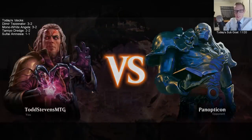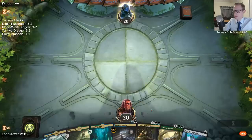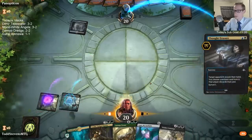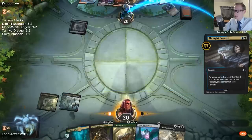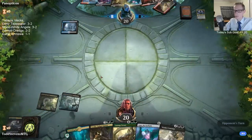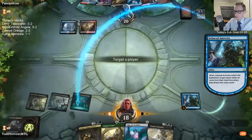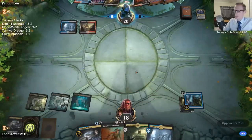Alright, match number three. I like the Sultai deck though — this deck is pretty sweet. Nicol Bolas, Liliana, Ugin — gross! We need more lands so Casualties of War is in the graveyard. Cycle, cycle all four — let's get land. Vraska! Alright, we got land, no Vraska. Cry the Carnarium's not very good.